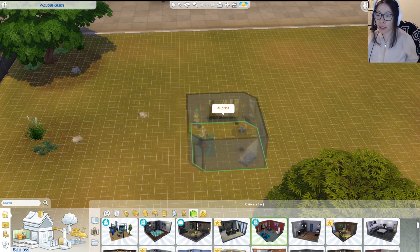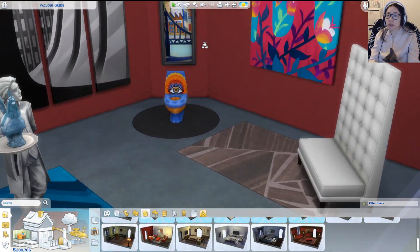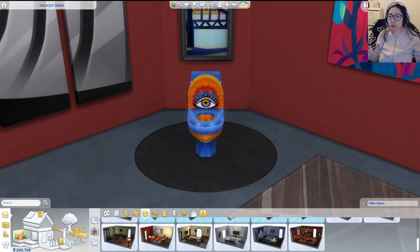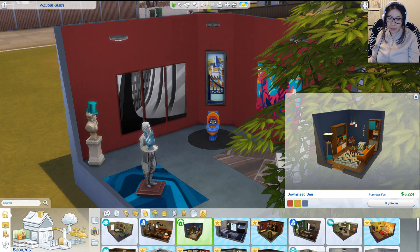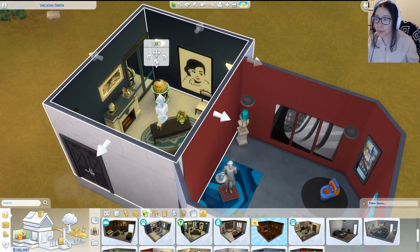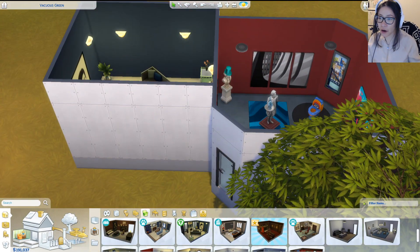Here we go — for all the rich people that live in Del Sol Valley. I placed it right here. We've got the center piece. The toilet holder — for a family of four this would be a bit small. We're gonna stick it here. I put it in the wrong place so we'll have to move this guy out of the way. Okay, enter the parlor.